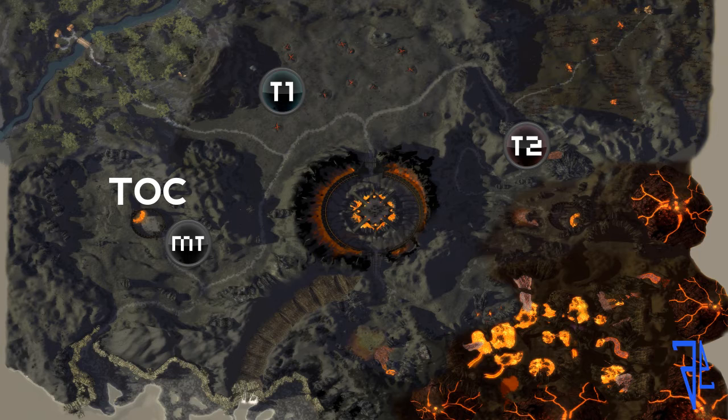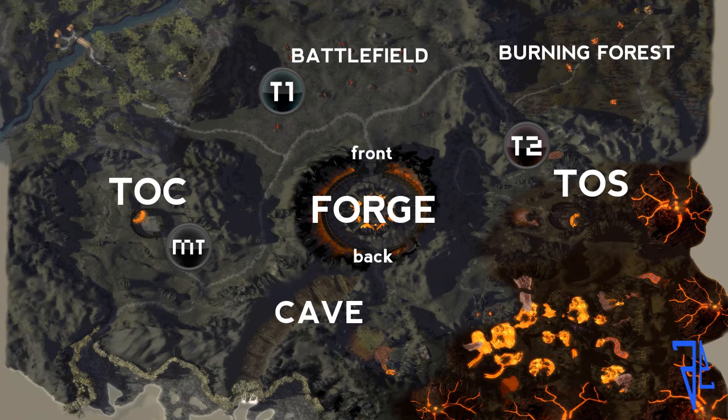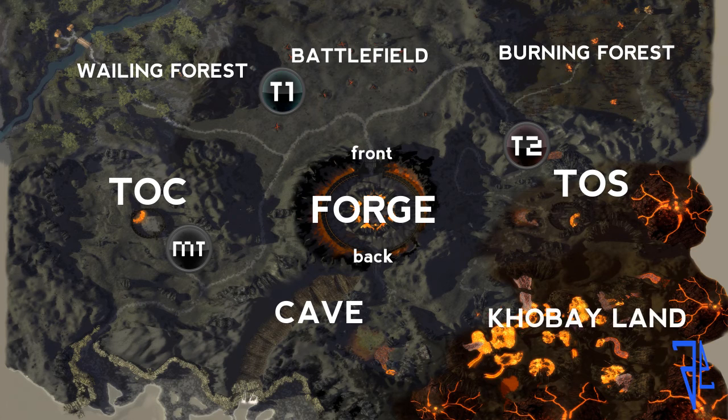The main team during this time is going to be spiking near the Tower of Courage — always abbreviated TOC, nobody ever calls it by its full name. There are two towers: Tower of Courage and Tower of Strength on opposite sides of the map. That big thing in the middle is the forge, and then there's a front entrance and back entrance. You've also got your cave, your battlefield, your burning forest — sometimes abbreviated BF — your wailing forest, and a Kobe land area that nobody ever talks about.